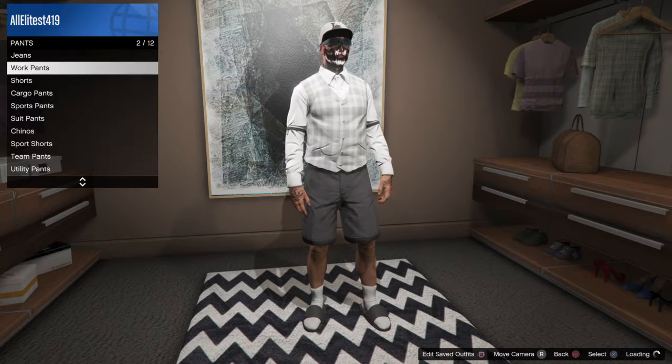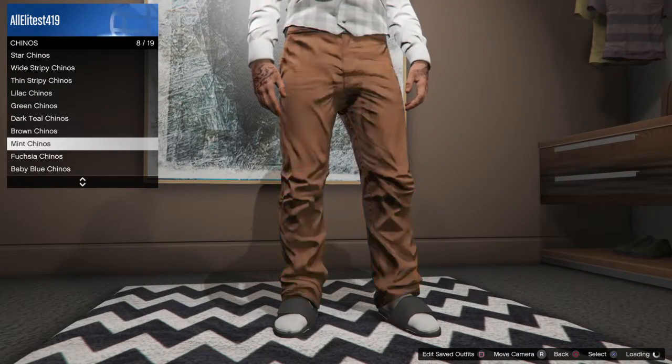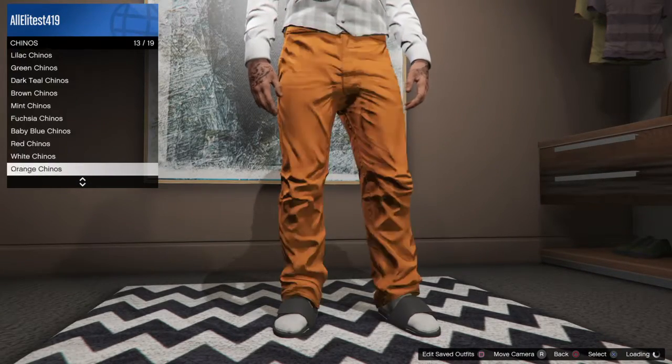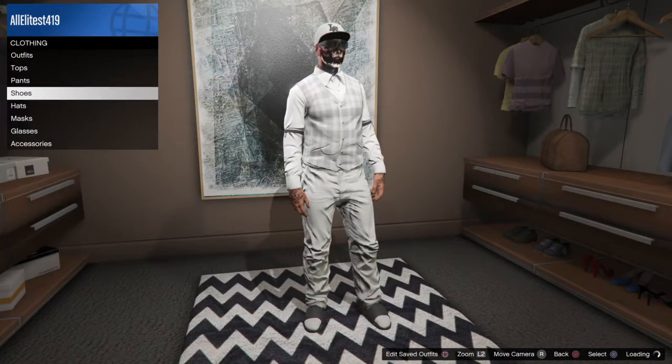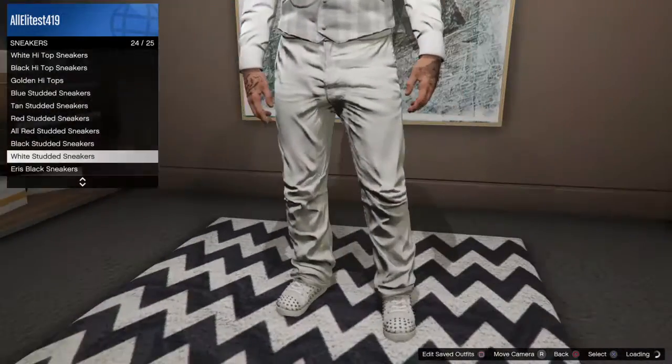Now go to pants and go to chinos. Go down until you find white chinos and put them on. Back out, go to shoes, go to sneakers - it's at the bottom. Put on the white studded sneakers.